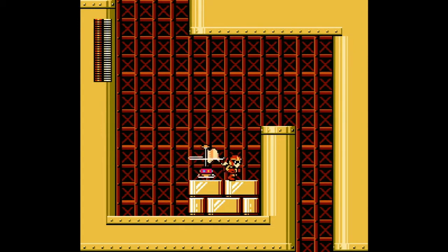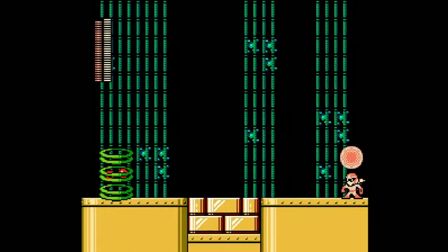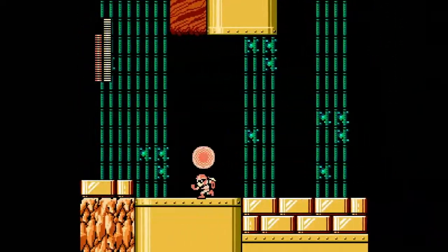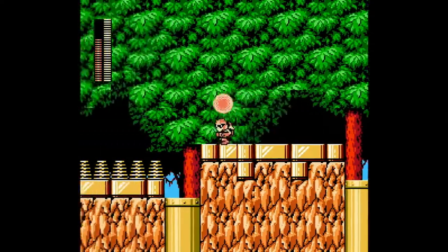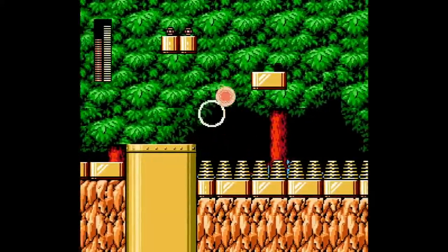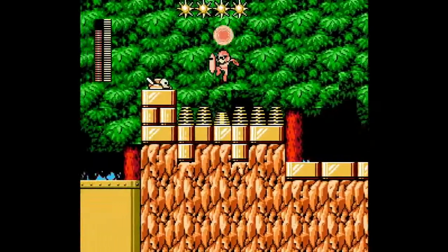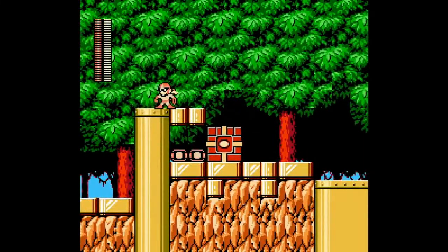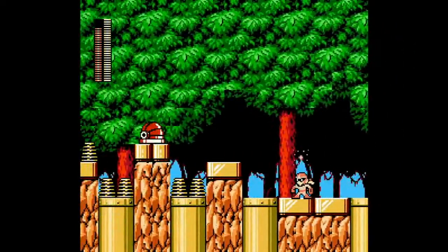We're glitching the game again — I'm not even going to try to explain how any of that worked. We're just going to move on. And Pharaoh Shot, when you time it correctly, can one-shot those guys. So yeah, the three weapons that we get all get a very nice chance to shine. As long as you're not holding the jump button while you're on the springs, you're not in any danger of those spikes.